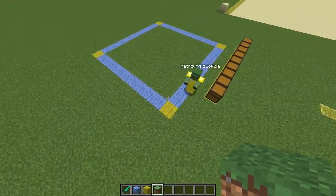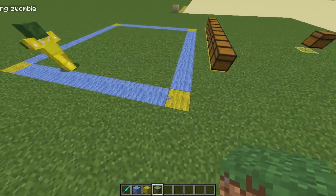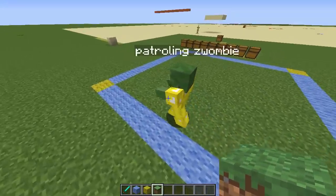You just input these, and I have marked the coordinates I input with the yellow blocks — yellow root blocks. These are the exact coordinates the mob is traveling to.